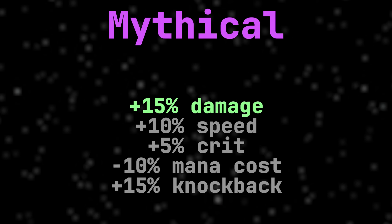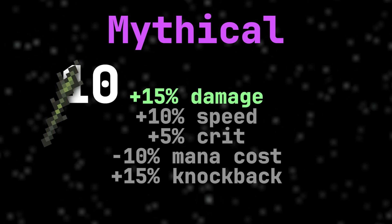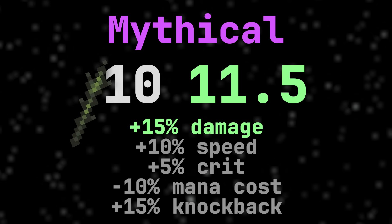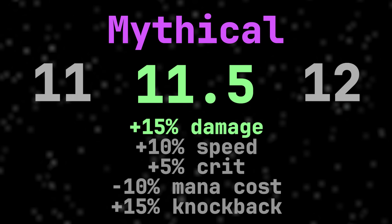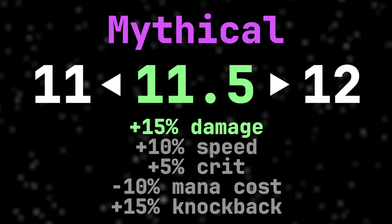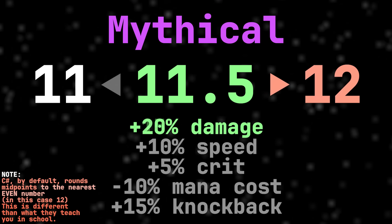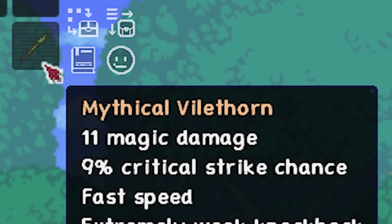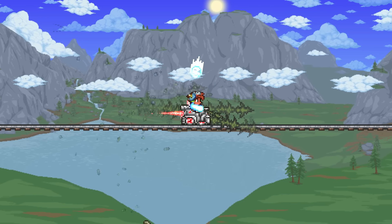What's happening behind the hood here is that Mythical grants a plus 15% damage boost, which for a base damage of 10 would mean a boosted damage value of 11.5. However, since weapons can only have integer damage values, it has to be rounded to the nearest integer. In this case, 11.5 should round to 12, the nearest integer. But, as you can see, sometimes it doesn't. So, why does this happen?